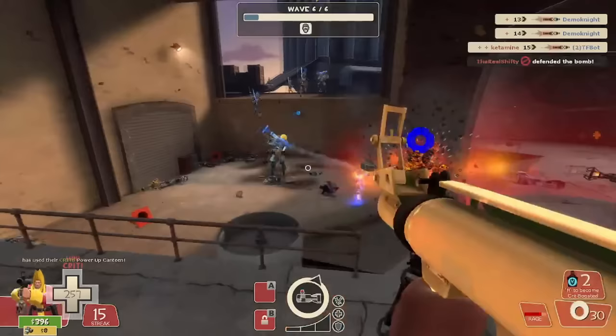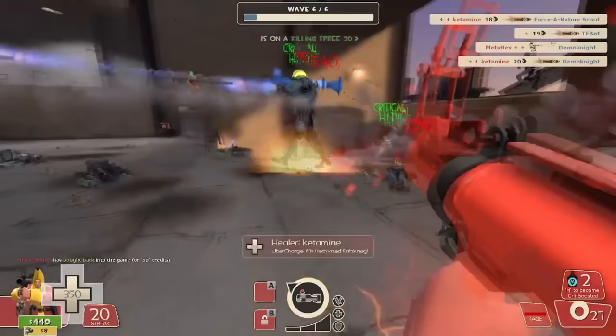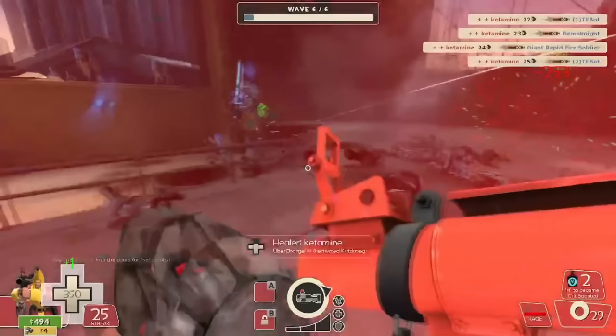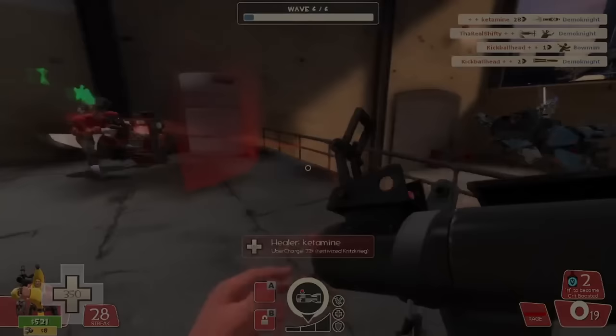For the second best rocket launcher in the game we have Soldier's ol' reliable — the stock rocket launcher. This weapon just does it all: really good damage, really good crowd control, and all of this with zero negatives to balance it out. It's really good at every single range in the game and is extremely forgiving when you mess up thanks to its untouched splash damage radius. One tick of Rocket Specialist removes all damage falloff on a direct hit and helps keep super scouts from getting by with its minor stun. It's extremely consistent and might be the most popular rocket launcher in MvM — it's just not the best.